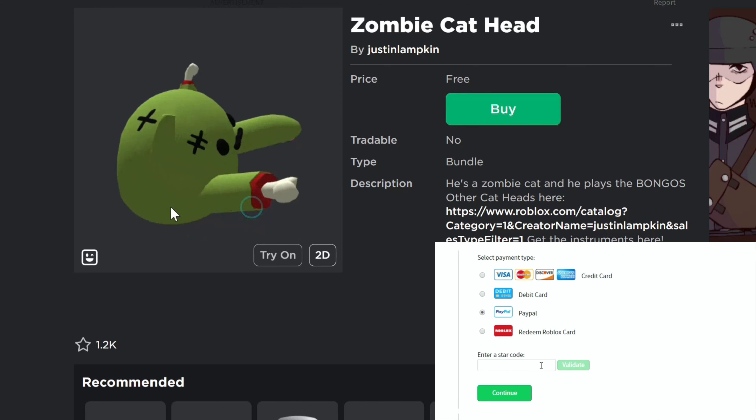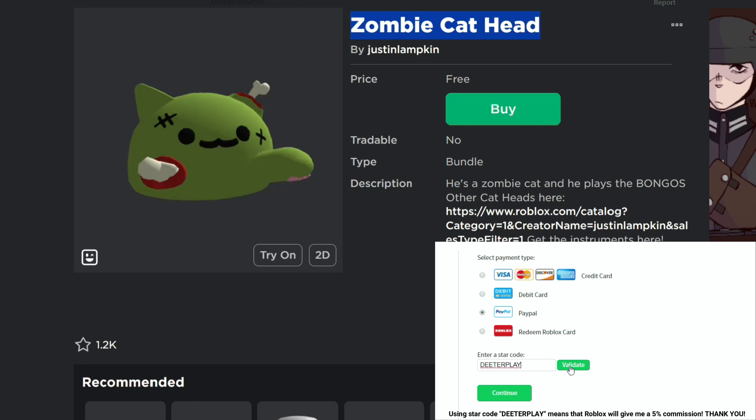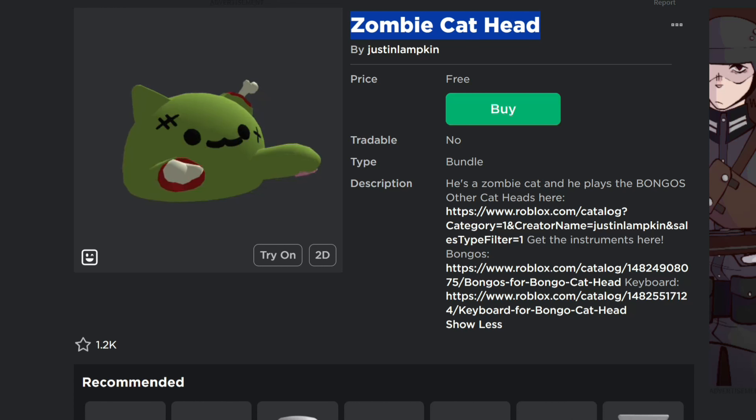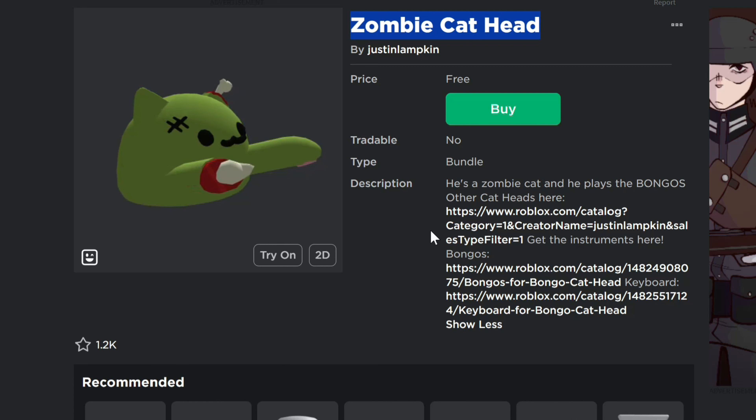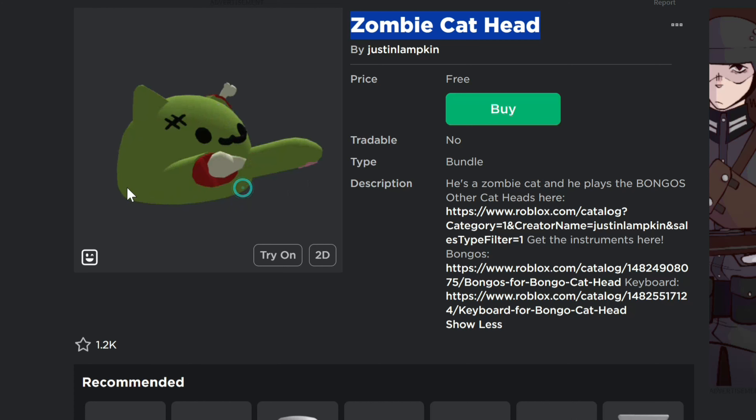What's up guys, I just want to make this quick video to let you know about this free item that is available right now, probably just for a short period of time. This is the zombie cat head — it's got the bongo cat that we've seen in a couple of these UGC items in the past, but it's probably only gonna be free for a short period of time.